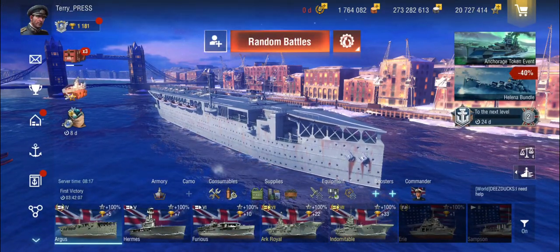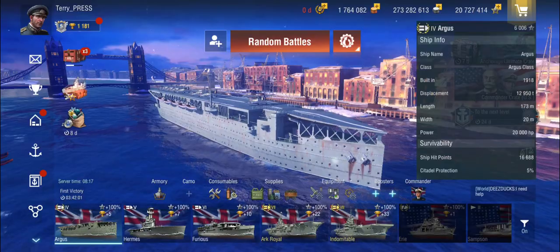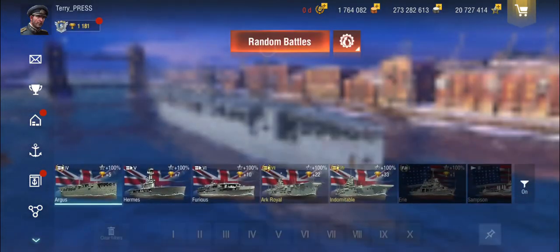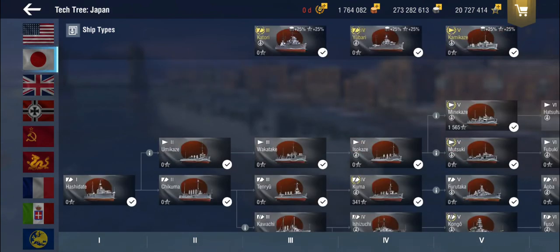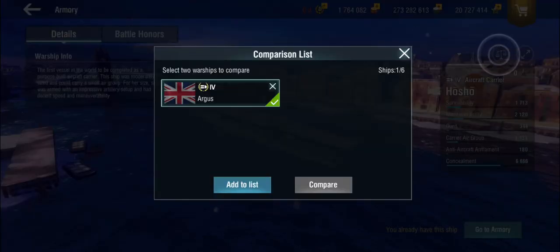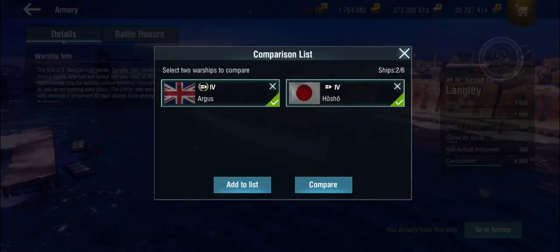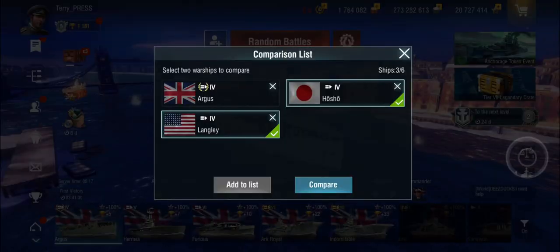Right here we have a plane ferry at Tier 4 — it's the very first carrier you're going to unlock. You don't expect a huge amount of goodness from these things. Let me kick the Americans out of the comparison, head over to the tech tree and compare her to the other Tier 4 carriers. There aren't that many — there's the Hosho and the one and only Langley. Should have probably set that up beforehand. Anyway, let's get on with the show.